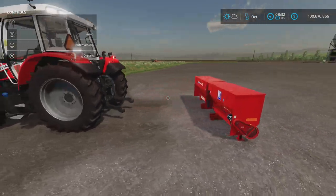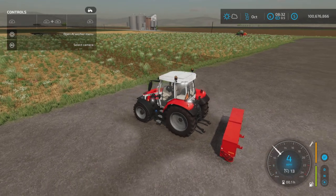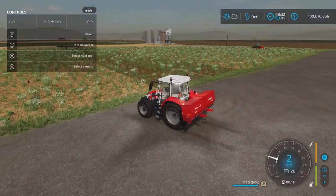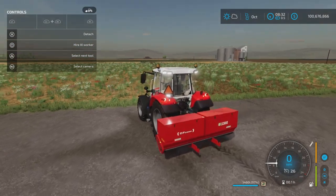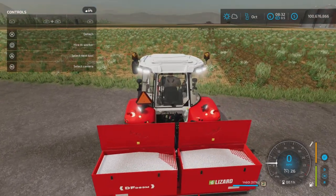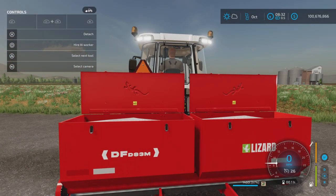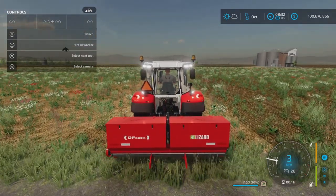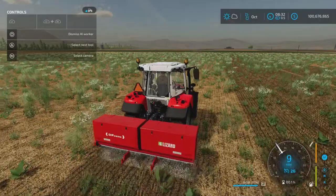Let's hook it up to this little tractor. It doesn't have a horsepower requirement, although it is quite heavy when filled. This little tractor handles it quite well. L1 and circle lowers it. We have the open cover option with L1 and left. There are Lizard emblems on the lid as well. There are no lights or anything on it — it's simply a drop spreader.